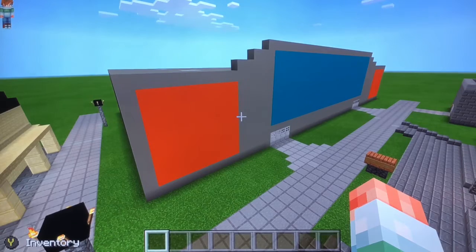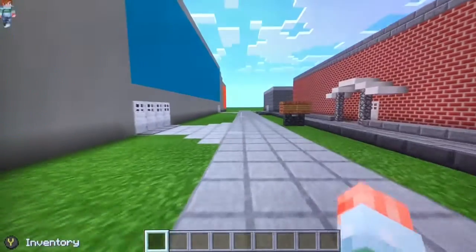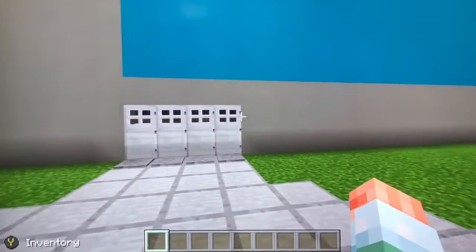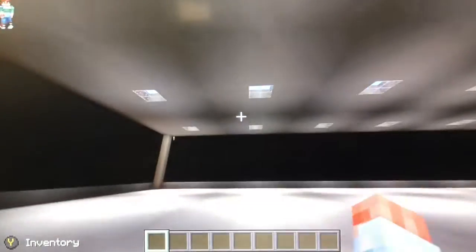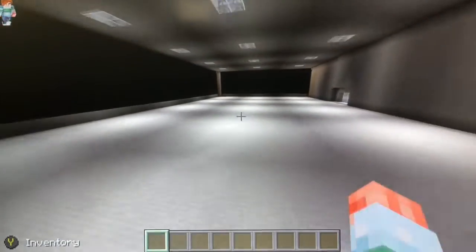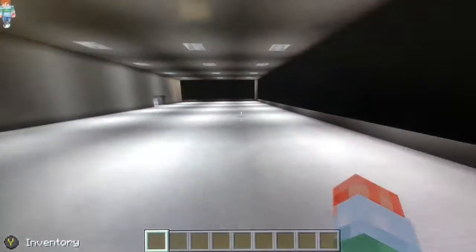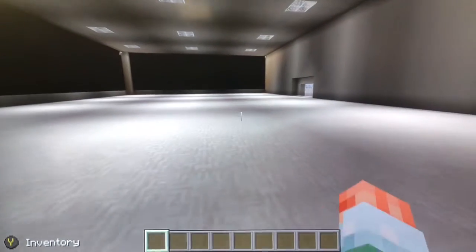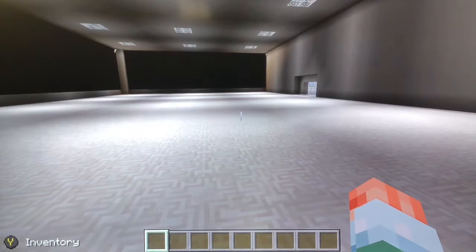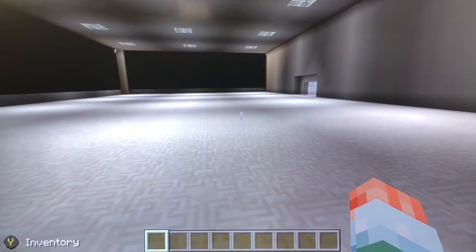Hey guys, it's Advanced Gaming here, and today I'm going to be showing you and building off of what I did off camera. I put in paths, I put in doors, I put a roof on, and I put in some sky lighting, so everything is perfectly fine now. All we have to do is do the inside of the place. I'm going to show you guys the blueprint again - food, tech and video games, clothes and sports, medicine, toys and bikes, and tools.